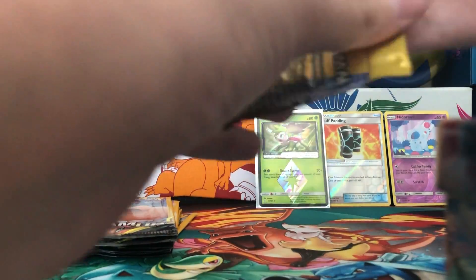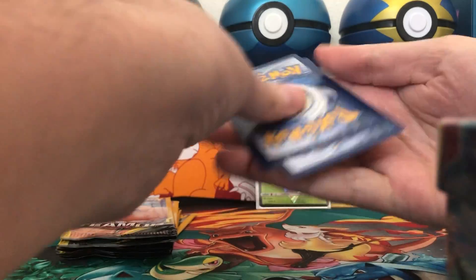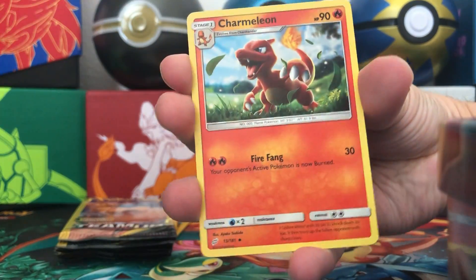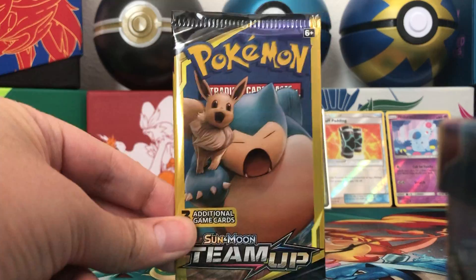Hope you guys are having a great week out there. We thank you for taking the time to stop by and check out the video today. Next pack: Vulpix, Charmeleon, and a Pancham. All right, next pack.